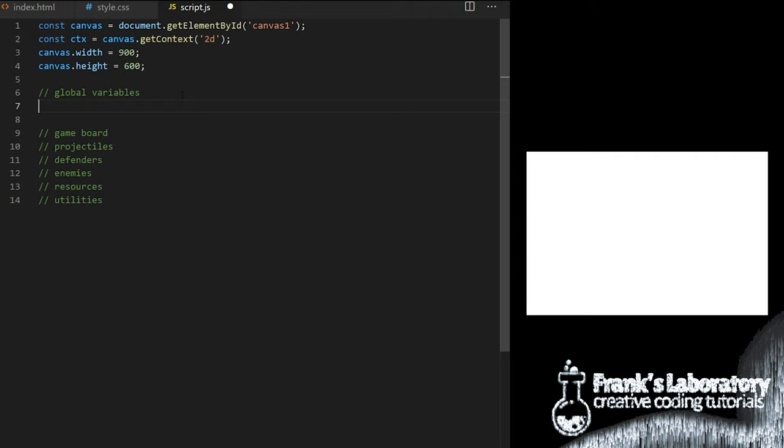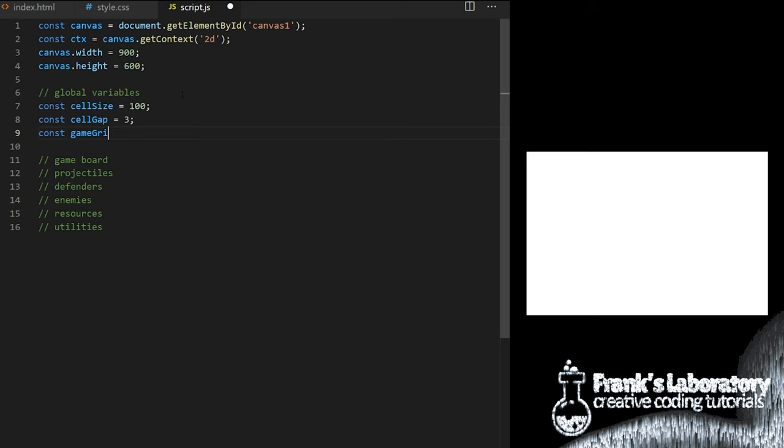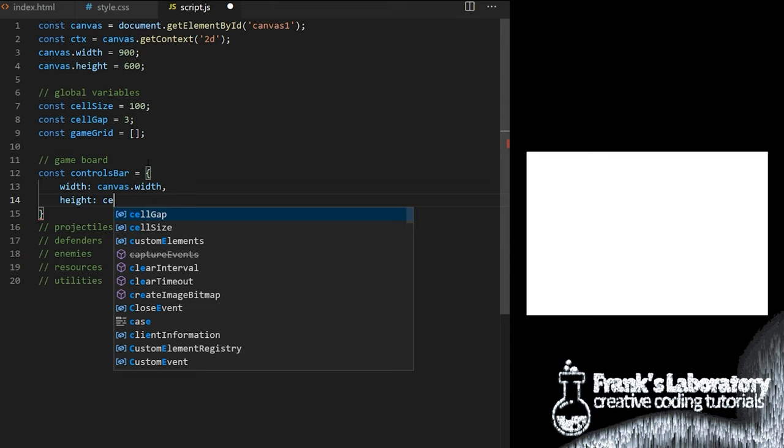This will really be a vanilla JavaScript data manipulation exercise. Let's have fun with arrays and for loops. In global variables I create a constant variable called cellSize. I want each cell in the game grid to be 100 by 100 pixels and I want the gap between cells to be 3 pixels. I create a constant variable called gameGrid and I set it equal to an empty array. It will hold information about each individual cell in our grid. First let's create a bar on top of the canvas that will hold game controls, display score and so on.